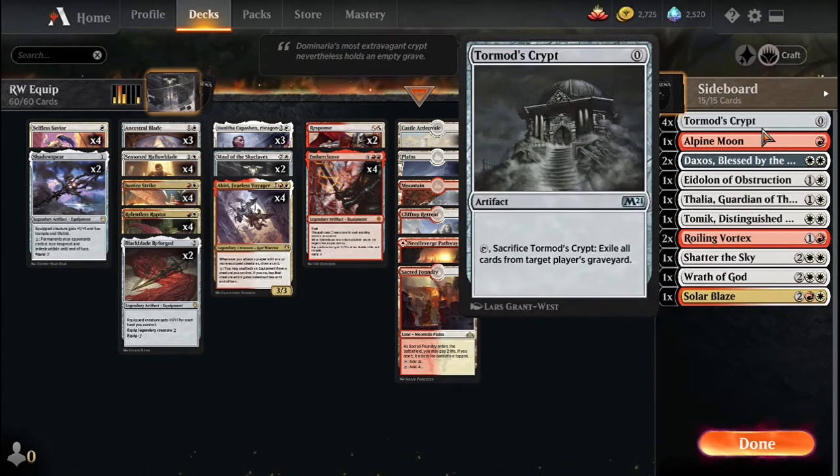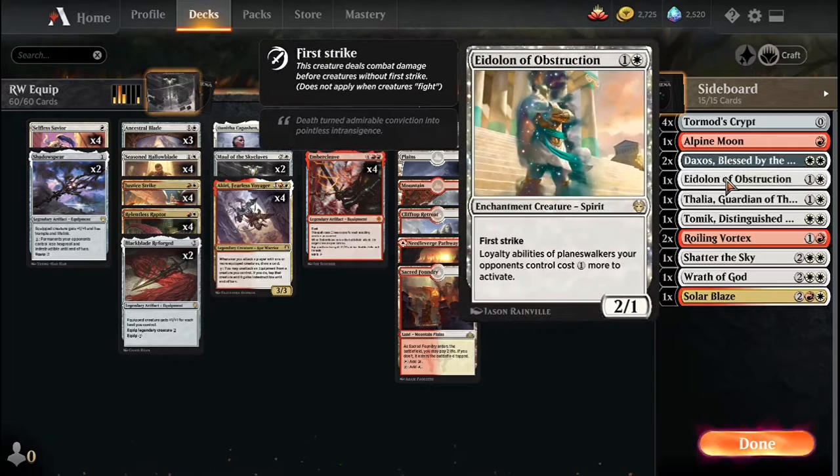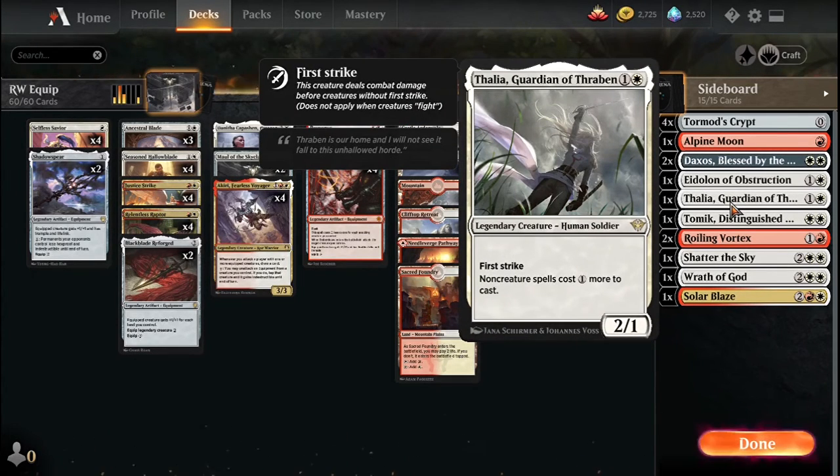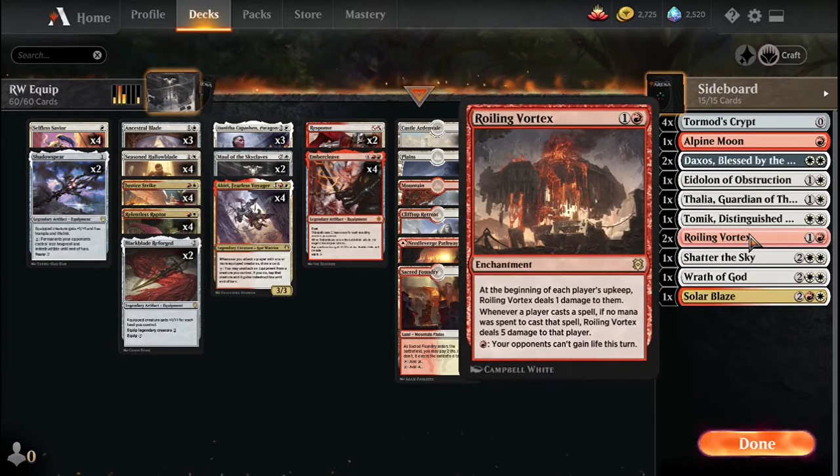In the sideboard I just threw some stuff together: four Torment's Crypt, Alpine Moon, Daxos for some life gain against aggro decks, Eidolon against planeswalker-heavy decks, Thalia against spell-heavy decks, Aetherize for land shenanigans, and Rampaging Ferocidon against life gain.